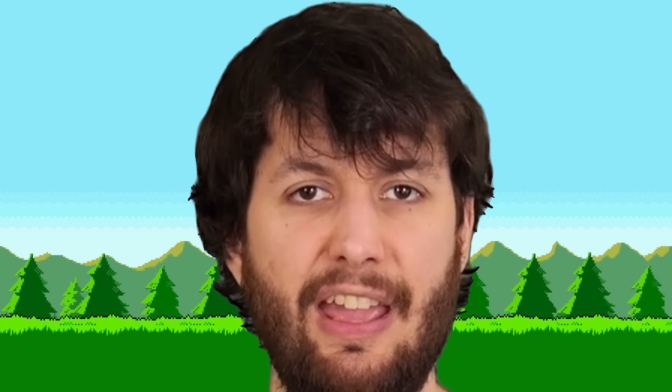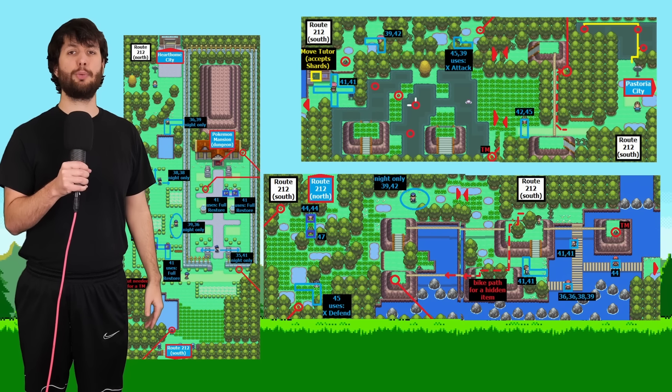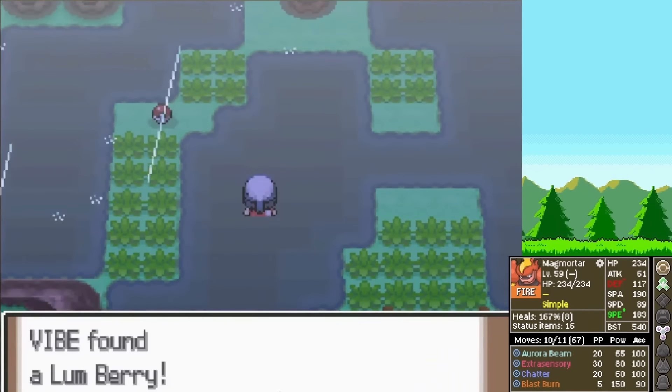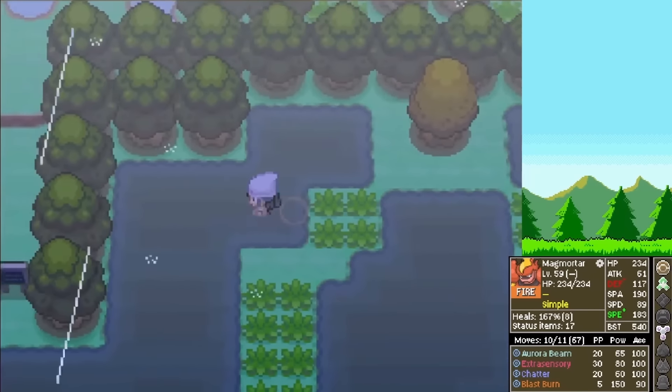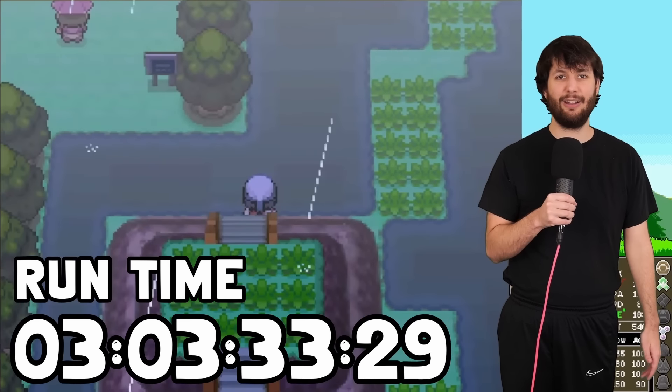It is now time for another gym — just kidding, it's more of the training arc: Route 212 for more items and levels. There's a four-item stretch here that is crazy: a Soda Pop, a Lum Berry, a Heal Powder, and the most important item we've picked up so far — a Max Potion. And it only took us three hours to get a good healing item.